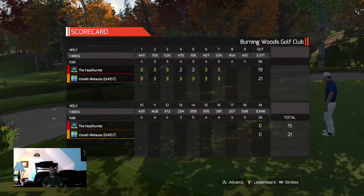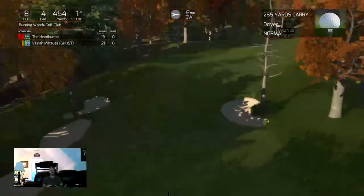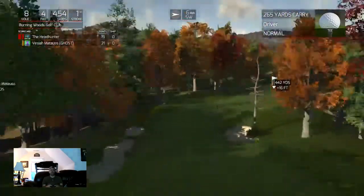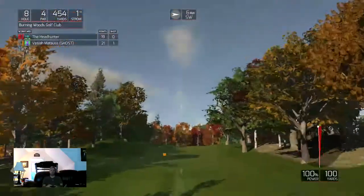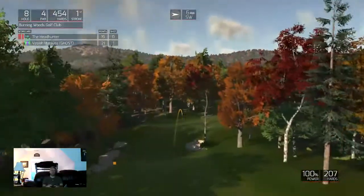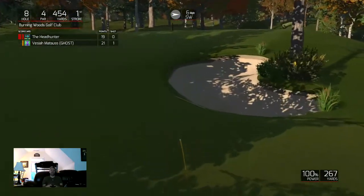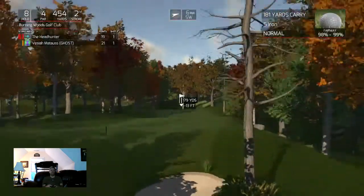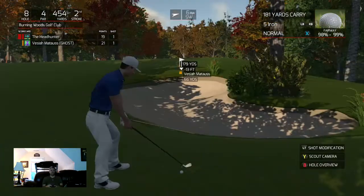A lot of holes to go — things can change easily in one hole. Let's put this drive in the fairway. There's the flag — want to stay up the left side for a clear angle around the corner. I pushed it down the right side — looks like you'll be in the short stuff, but I think I got enough that I'll go right under that tree. 179 yards from the pin — close enough to that tree it shouldn't be a problem.